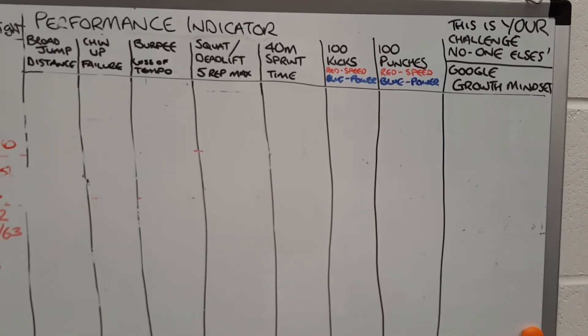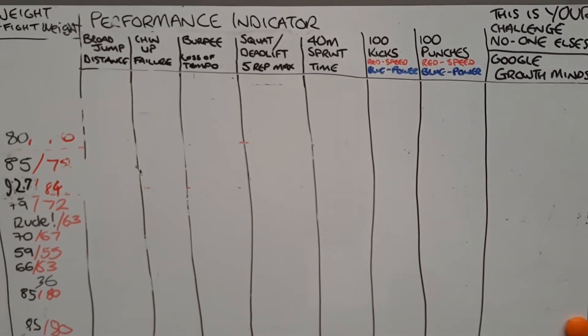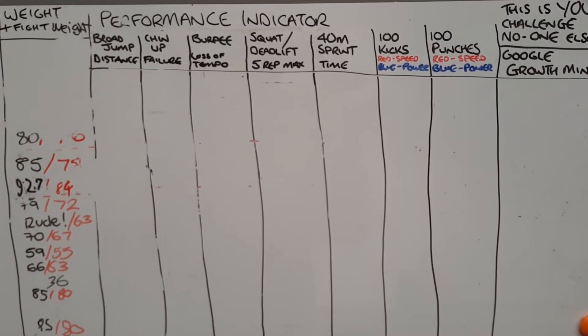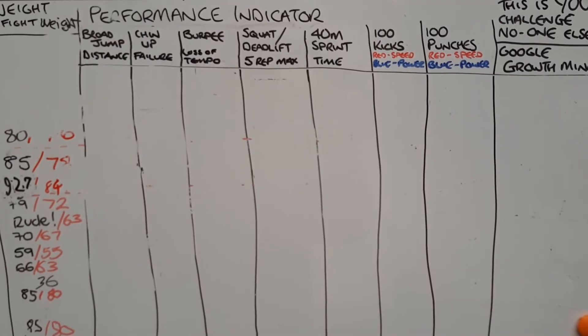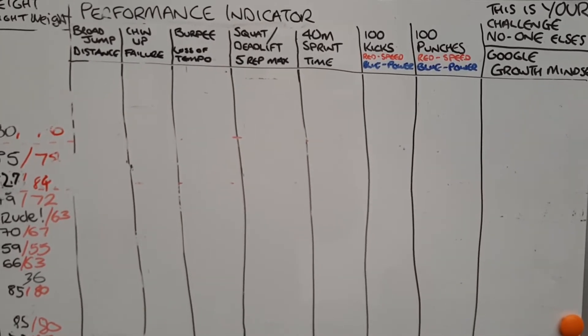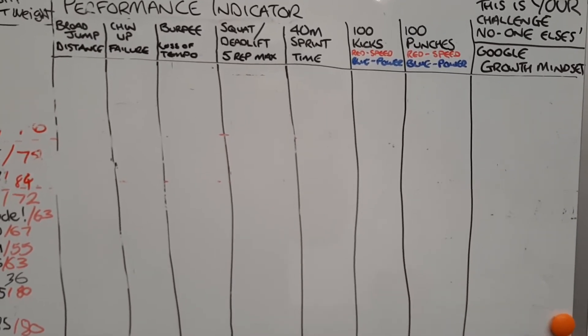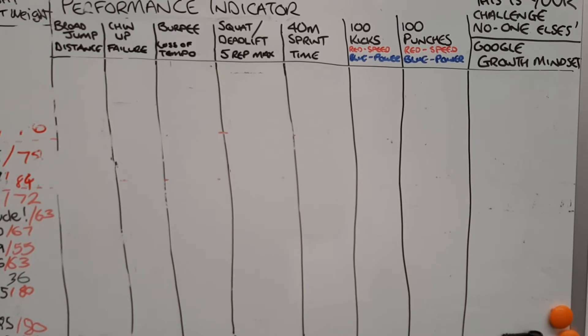Next up we've got the 100 kicks. You can either do speed kicks — a little bit more flicky — or if you're doing it with power, that can be indicated with either the red pen or the blue pen.